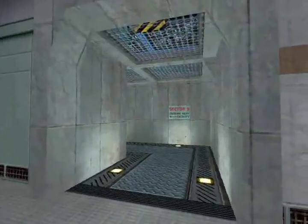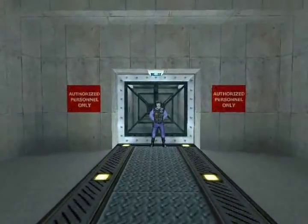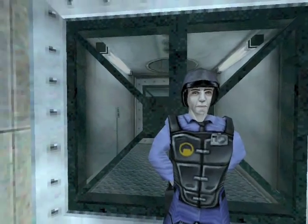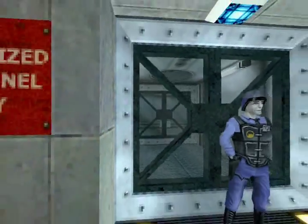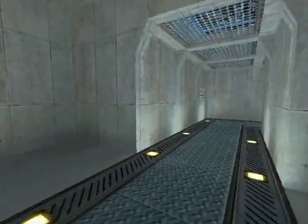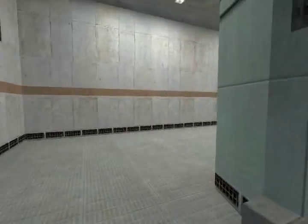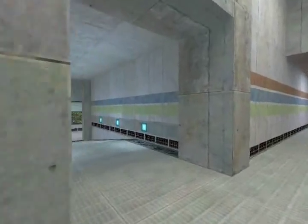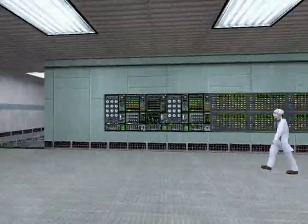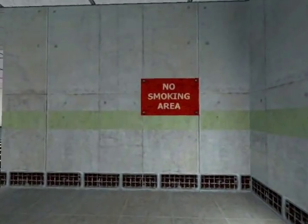So let's just continue on. Sector B, Coolant Reserve Facility. You can't let me through there — authorized personnel only. I guess we're not authorized enough. So let's just backtrack the way we came, and then follow the blue and green stripe down the ramp. We'll take the right path first and follow the green line. No smoking area.